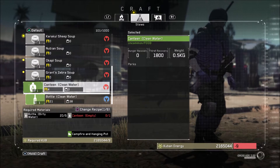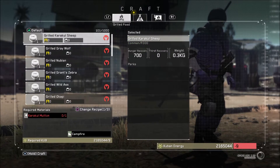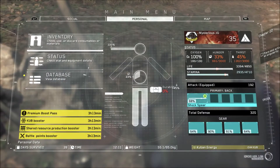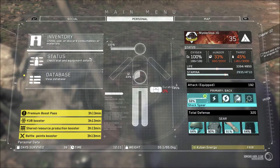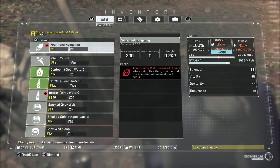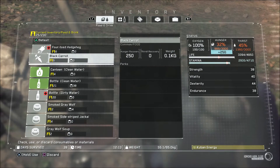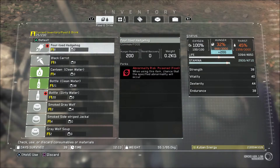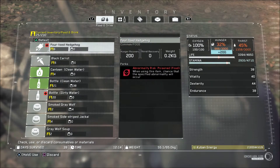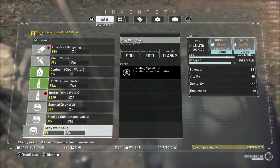It'll go bad, but it won't matter if we hurry up and get it used. I don't think we have to worry about the hedgehogs going bad, because I believe we captured them alive. Once we cook them, then they could eventually go bad. But we'll see — if we have a spoiled four-toed hedgehog that hasn't been cooked, then we'll know that I misunderstood how it works.